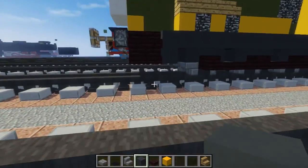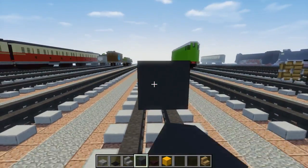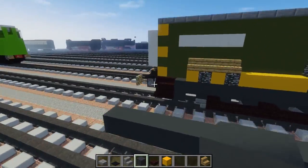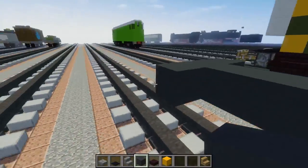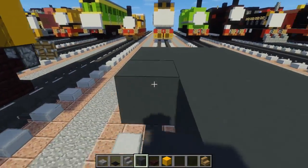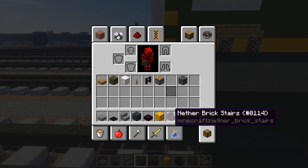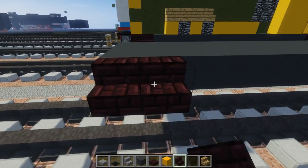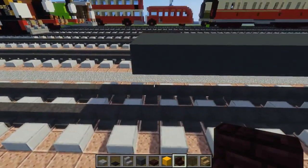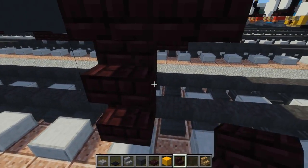First off, let's take gray concrete. Put that three blocks above the tracks, and then we want to make it 18 blocks long. Then we're going to make it three blocks wide, so just add one to the sides and extend it. This is the flooring. On the other side as well.